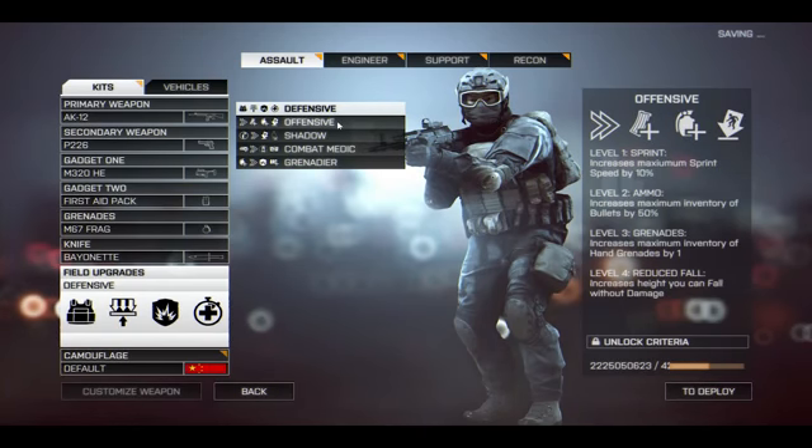The next universal field upgrade is offensive. Level one is sprint, increasing your maximum sprint speed by 10%. Level two is ammo, increases maximum inventory of bullets by 50%. Level three is grenades, increases maximum inventory of hand grenades by one. Level four is reduced fall — increased height you can fall without damage. Personally, I think this reduced fall upgrade is quite boring. I think it would be cooler if offensive level four gave something like 10% faster reload speeds to give a tiny edge in intense combat situations.